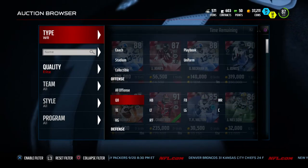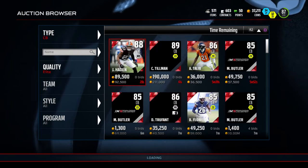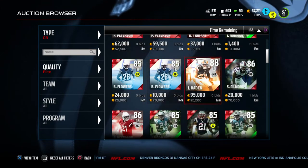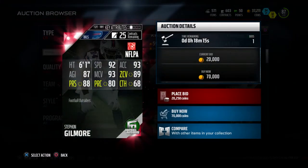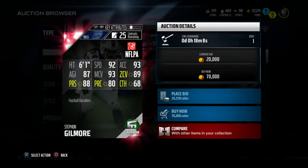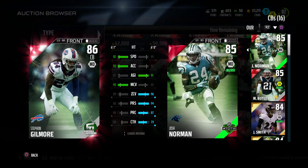There is also a cornerback for the Bills — Stephon Gilmore, 86 overall. Let's find him here. Stephon Gilmore, 86 overall corner, 6-foot-1, 92 speed, 93 man coverage, 89 zone, 88 press, 80 play recognition, and 68 catching. Pretty decent corner.